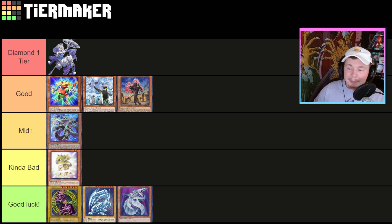I should point out — Diamond One tier for me is like Tier One, Good is like Tier Two, Mid is like Tier Three, and Kind of Bad is like Rogue. But I feel like Rogue right now is basically Tier Three because Rogue is just too rough at the moment — I really don't have a lot of faith in Rogue.